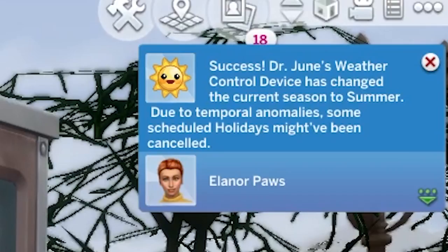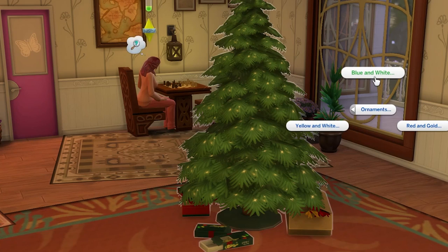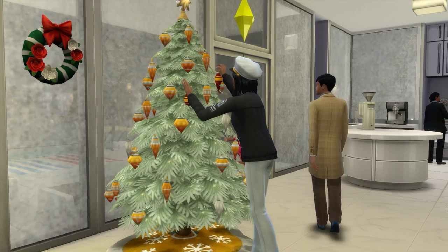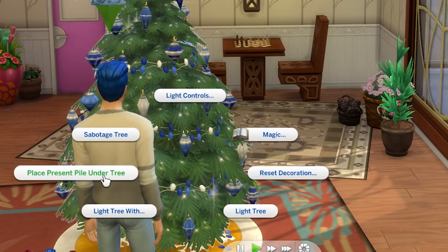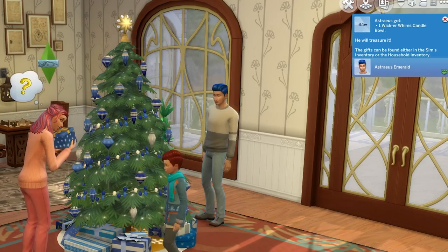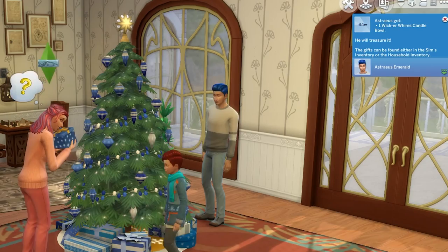Our final object is underused and it's the evergreen holiday tree. What I love about this is that you can decorate it as a family, which adds some very cute gameplay. It also looks really nice and has a few different decoration options so you can make it the perfect tree for your house. Even cooler is that you can add presents to it once it's set up and then have family members come and open the presents. It can really make a winter fest or Christmas morning feel extra special.